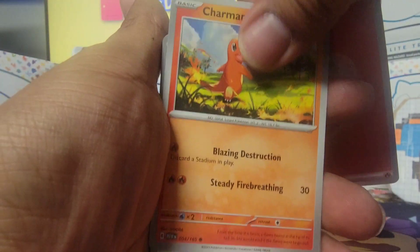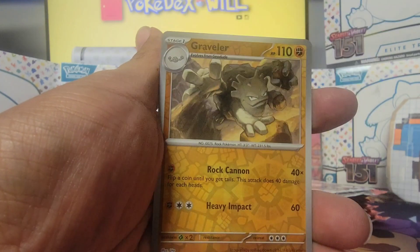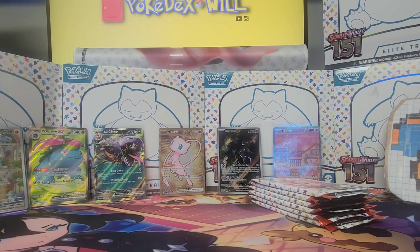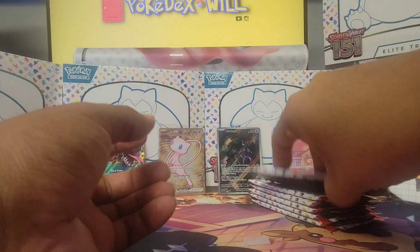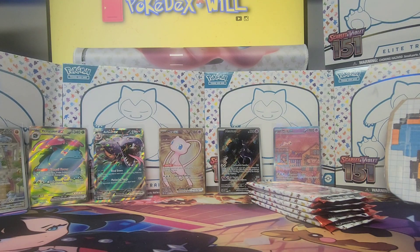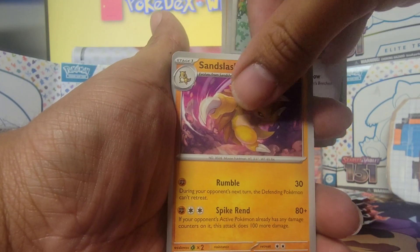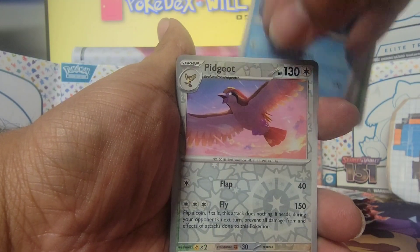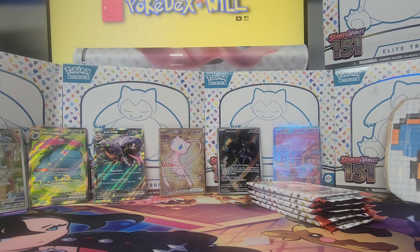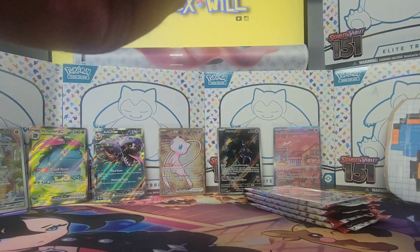Charmander, Spearow, Bellsprout, Magikarp, Golduck, Pinsir, Bill's Transfer, Magikarp, Graveler, and Weezing — I thought that last card was a hit, not gonna lie, got excited there. Magikarp, Oddish, Mankey, Meowth, Sandslash, Haunter, Golduck, Grimer, and Kabutops. So far we're on track to get one more hit; I did say two more and we got the one with Machoke — let's see if we score another one.